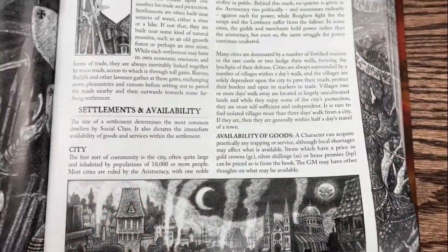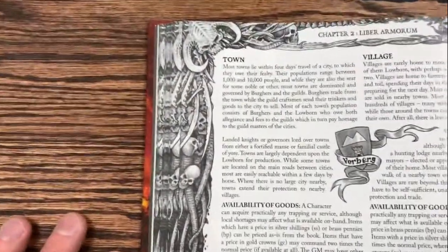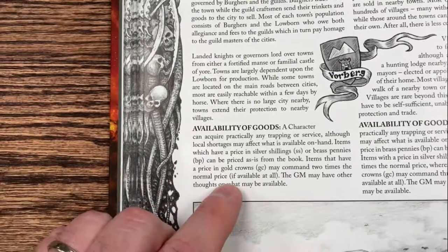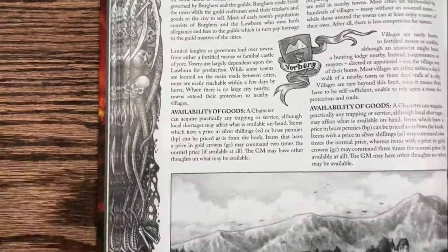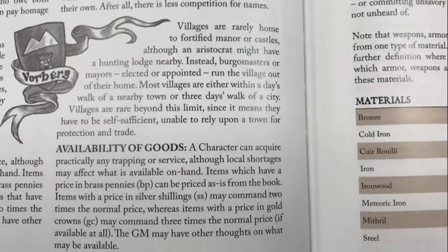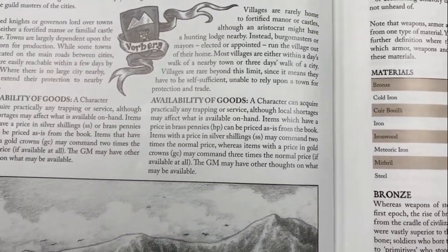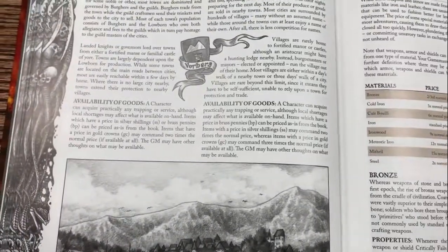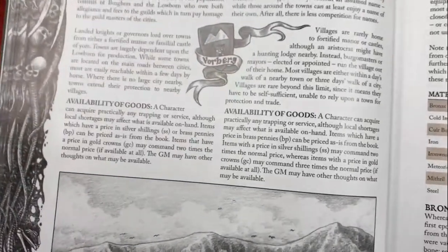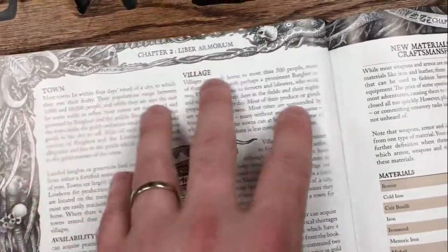Cities are obviously larger with more traffic, more merchants, more people coming in and out. Towns are the next step down - pretty much anything with silver shillings or brass pennies can be priced as is, but items in gold crowns maybe two times or more based on what the game master decides. This creates an interesting economy where a game master can say, if you're in a village, there's nothing in gold crowns or silver shillings, but anything in brass pennies you could buy as is. It's a quick, elegant way for a game master or player to quickly communicate the cost of items, as opposed to finicky rules about war in the area or cost of grain. We wanted to make it very simple: cities, towns, and villages.